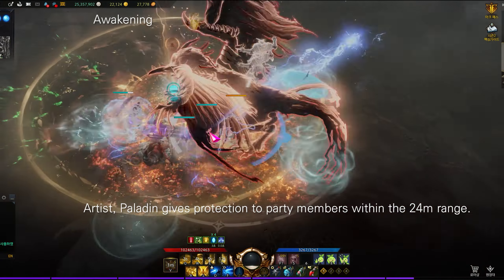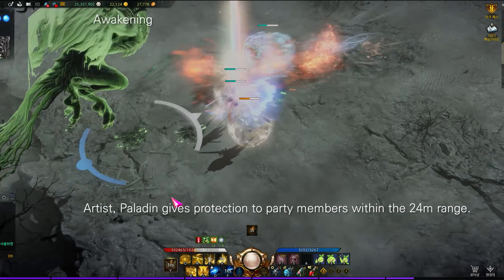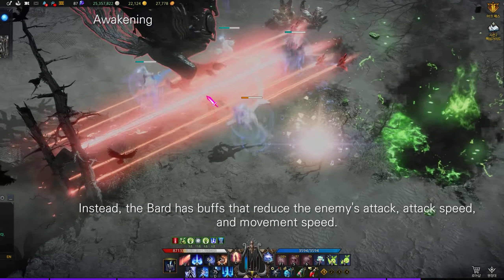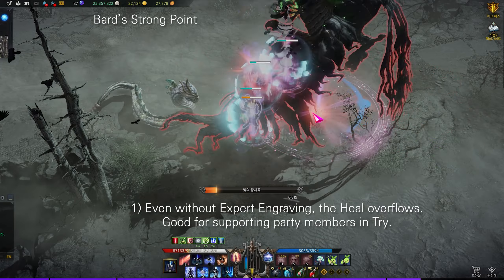For awakening, artist and paladin give protection to party members within a 24-meter range. If paladin fails to hit the awakening, they cannot fill the identity gauge. Artist has a longer action time. Bard's awakening is shorter with a smaller range, but in return the bard has buffs that reduce the enemy's attack, attack speed, and movement speed. Bard's advantages: even without the Expert engraving, the heal overflows, which is good for supporting party members.